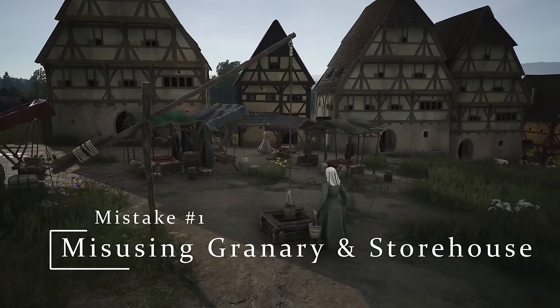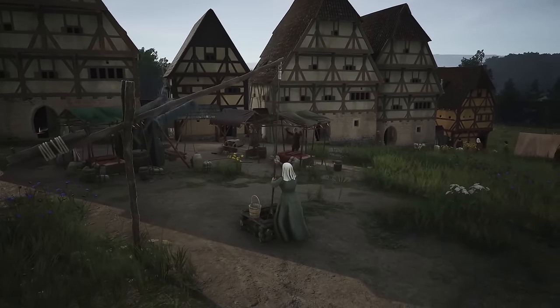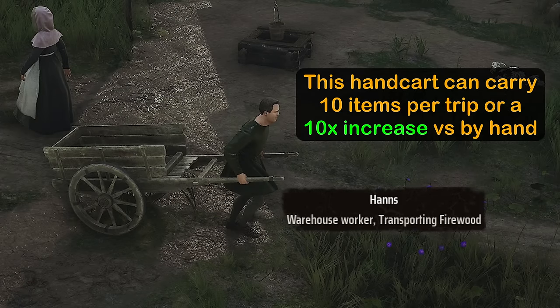The storehouse and granary can function as more than just a storage area for hoarding goods. They can help increase production in your other buildings by keeping their inventory cleared out. If a production building runs out of inventory space, the workers have to stop and haul a single item at a time to storage, then resume work again. A storage worker can use a handcart to carry 10 items at a time, making them 10 times more efficient than production building workers at moving goods.